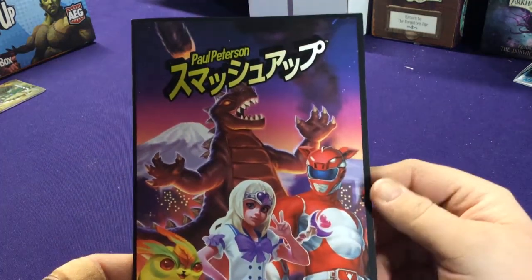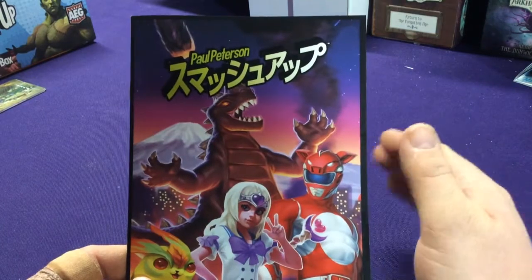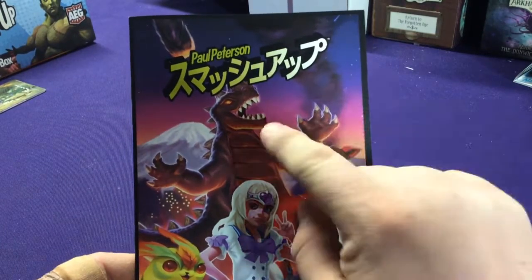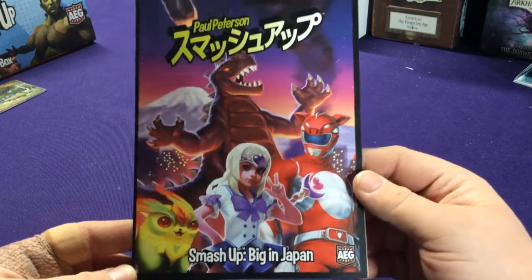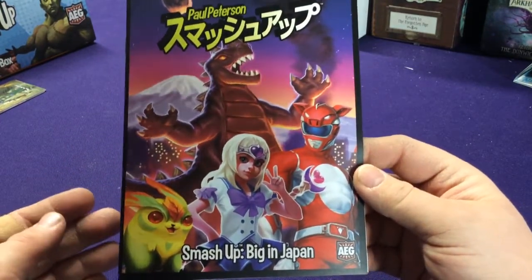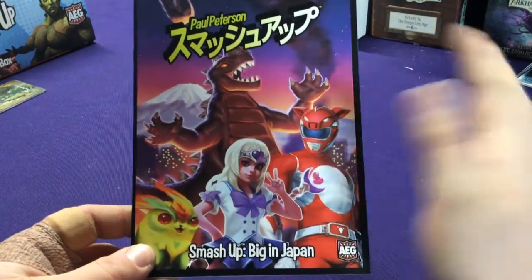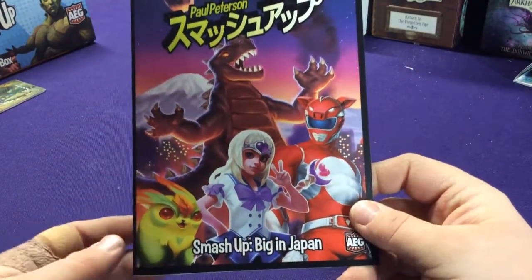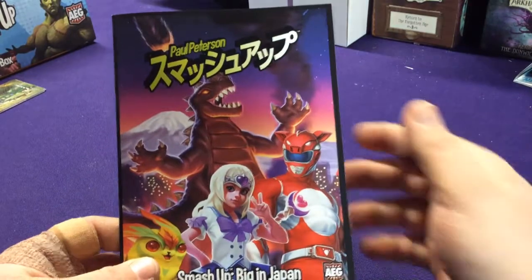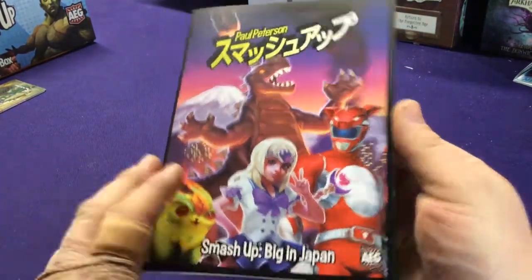Hey everyone, it's Jason, welcome to another Smash Up expansion. This is the Smash Up Big in Japan set, which is in Japanese because it's based on Japanese themes. We have Godzilla and the Kaiju, Power Ranger themes, Sailor Moon themes, and some Pokémon themes. It also adds a new type of card to the game, which is really cool.